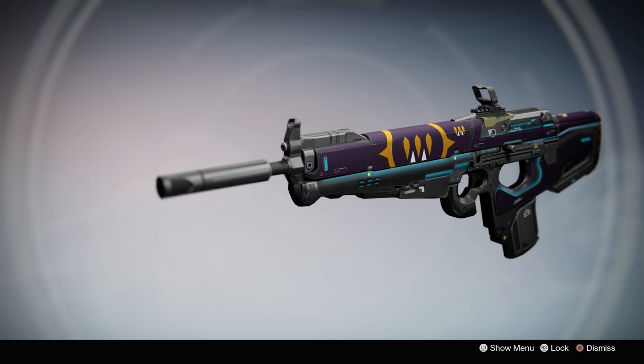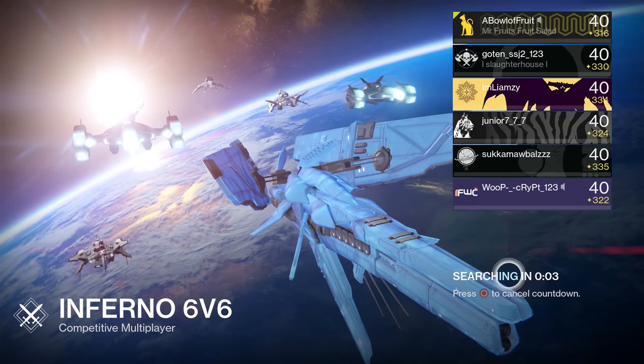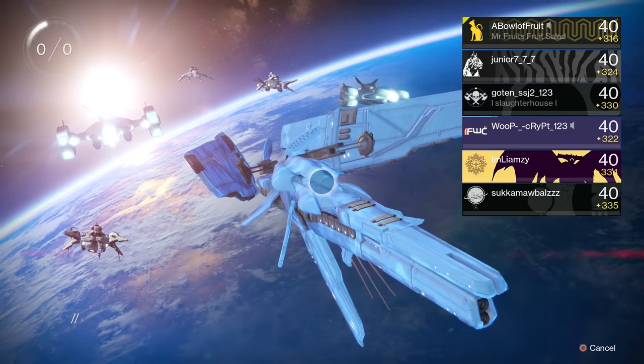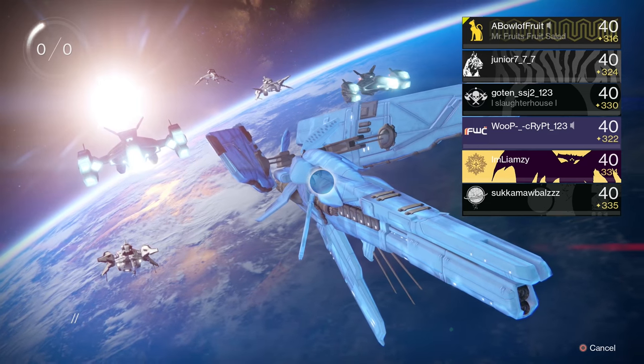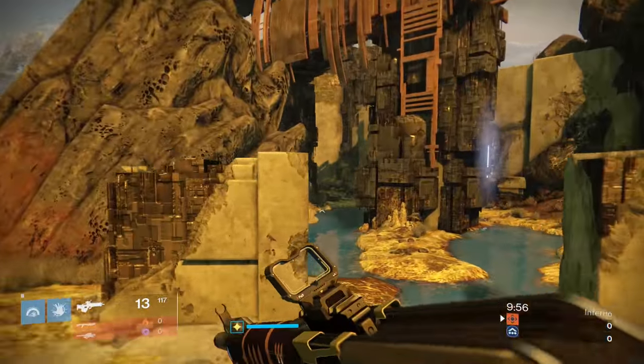It's a higher impact, lower rate of fire kind of scout rifle — my favorite. It's all about precision, stability, patience, and death. We're going to be hopping into an Inferno 6v6 match because I need that sterling treasure. Thankfully I have the advantage because there's no radar — not like I ever use it anyway.